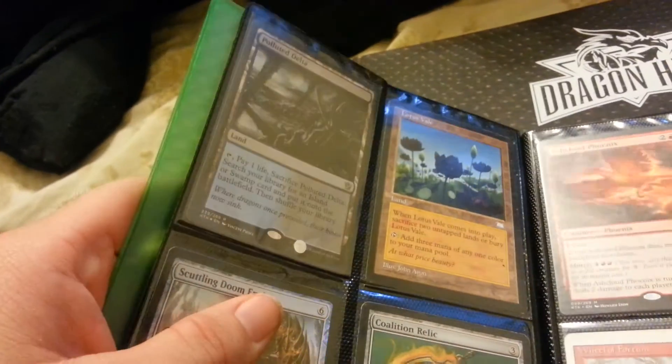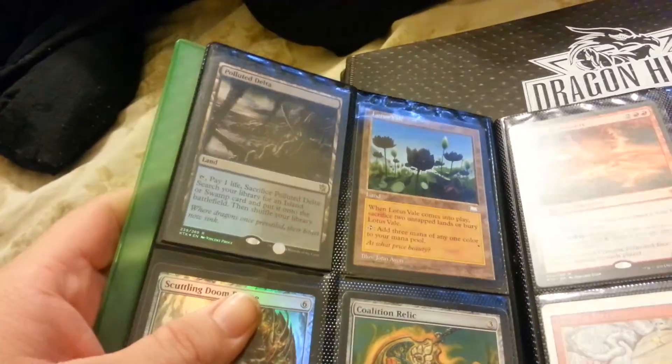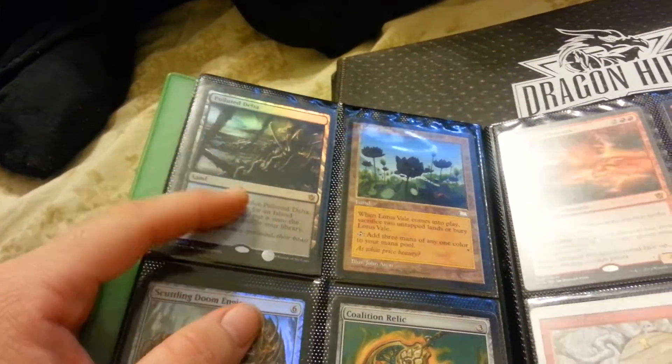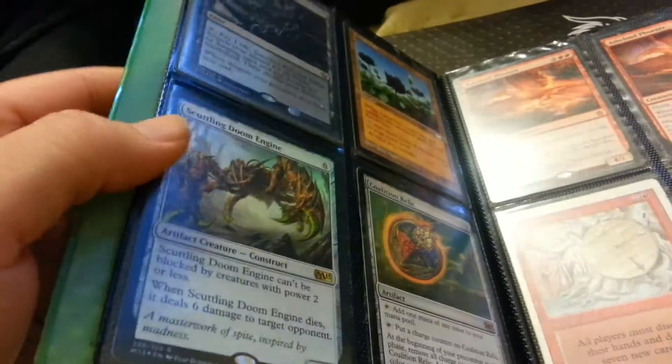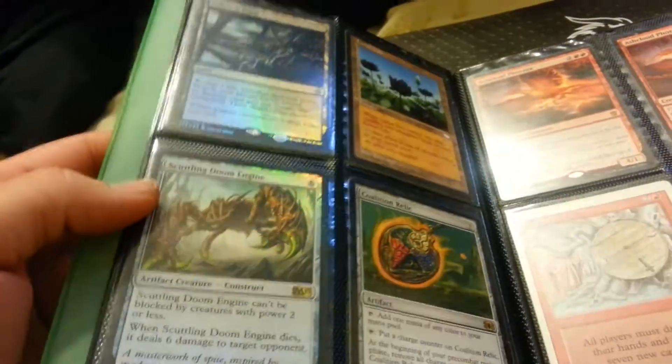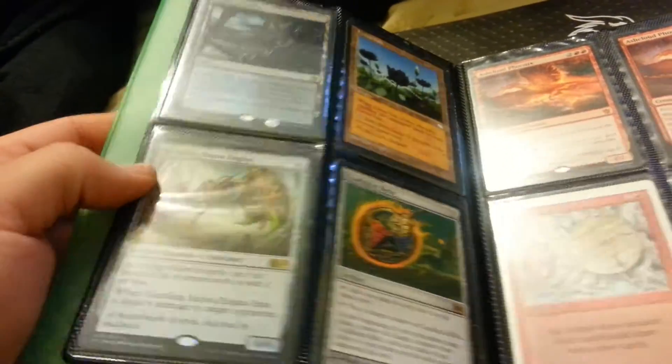Foil Polluted Delta. Some big cards I want for this one. I go by Star City Games for pricing. That's foil — the Scaling Doom Engine.